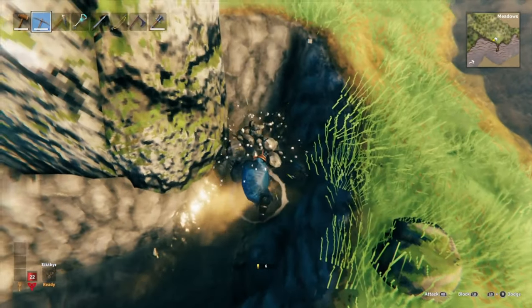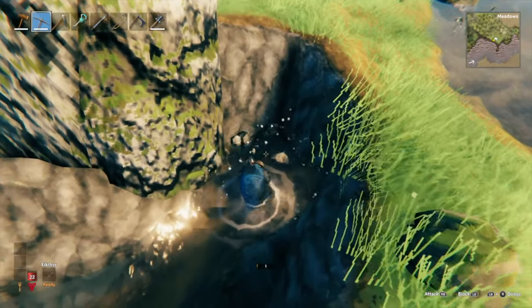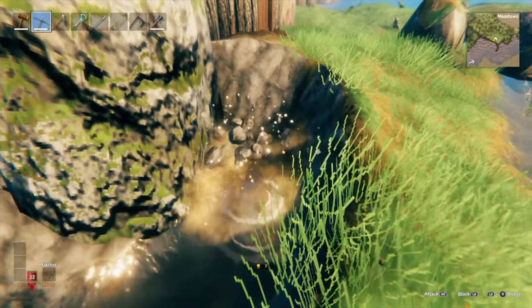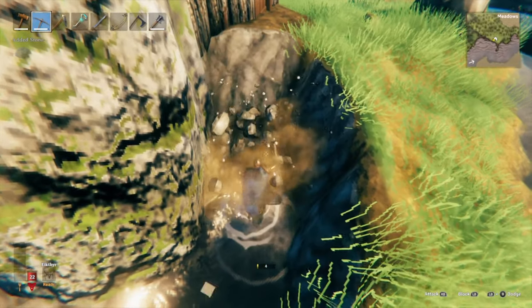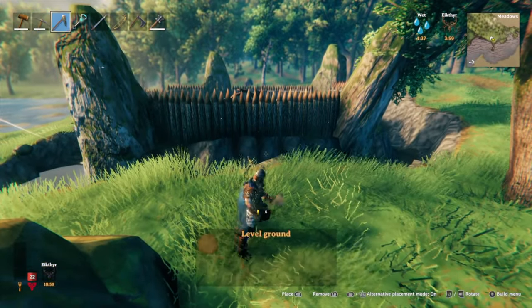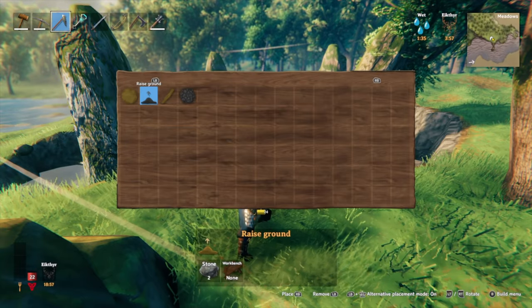Alternatively, you can dig a canal or trench around your wooden or stone walls, which creates the same effect as the mobs will be too low to hit your walls. Although trolls will sometimes simply walk over these, so make sure they are deep and wide enough.